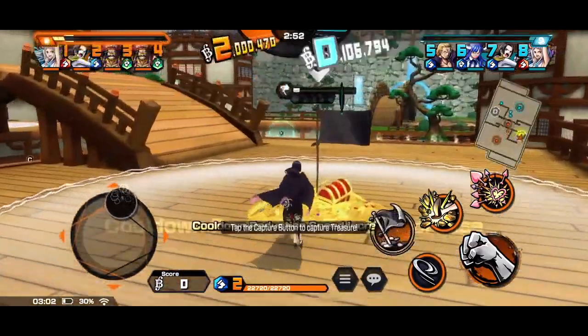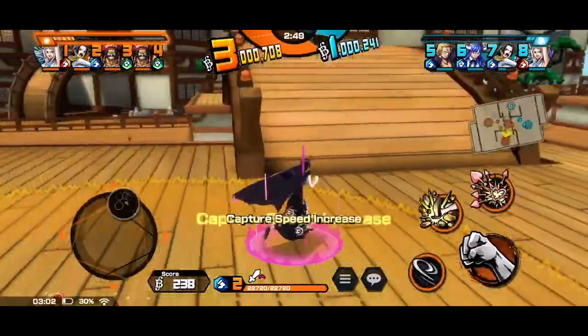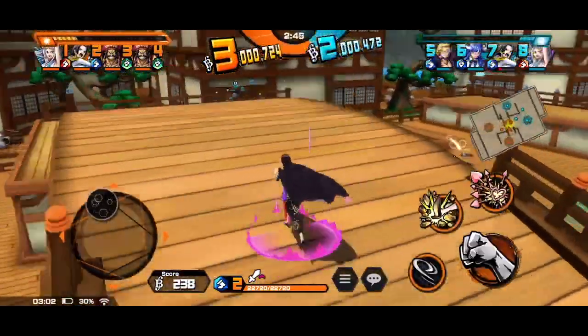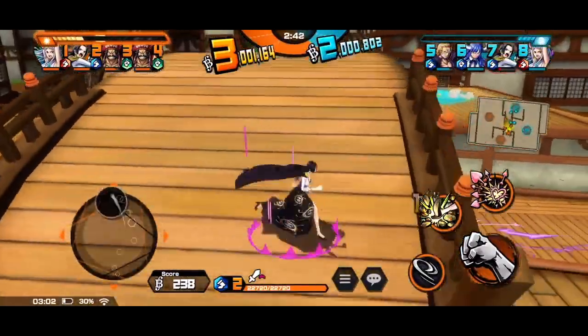Boa's Skill 1 is a charge skill, which can only be cancelled by knockback. On release or when the skill ends, she lands and deals knockback damage. See how he released Skill 1 early in order to stop the enemy Boa's Skill 1.